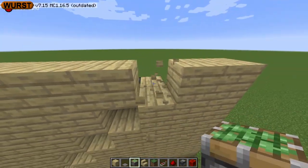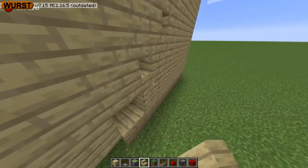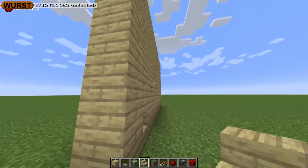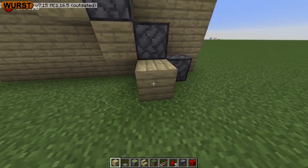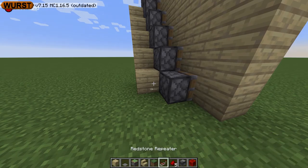Of course you're going to need a wall that you want the staircase on. Once you have your wall, you need to begin by placing a sticky piston behind each spot where you want a stair. Once you've done this, go ahead and place the staircases within the wall. At this point, place a block one block behind and below each piston.